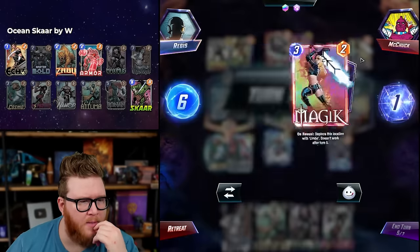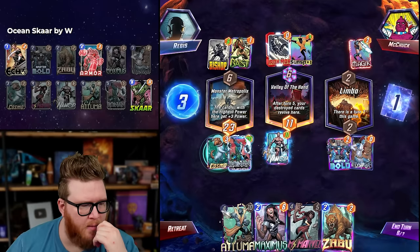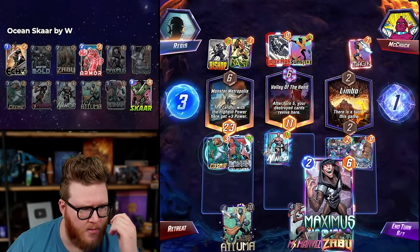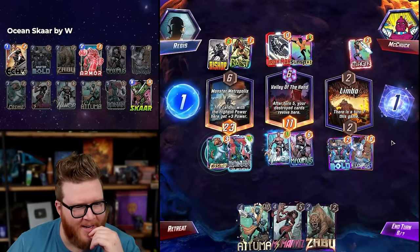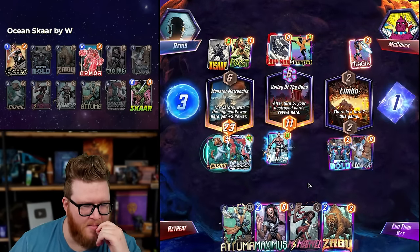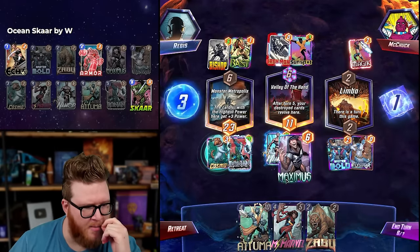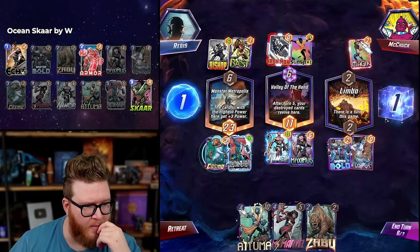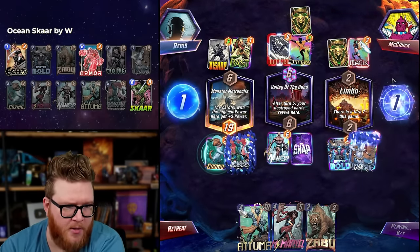I am Iron Man — Iron Man, Bishop — is this a Mr. Negative deck? Sunspot feels weird though. Zabu would let me play two fours next turn but that doesn't really help. If we want to play for Miss Marvel, Maximus can't go right because there's a Master Mold there. Maybe we go mid — it's kind of scary to go at this Iron Man though. Scar goes there, it doesn't add power right now but it adds power next turn when Miss Marvel comes. It just goes mid — it's the only place it makes any sense.